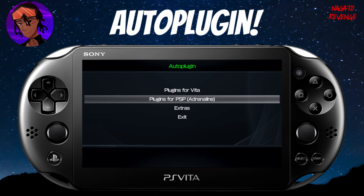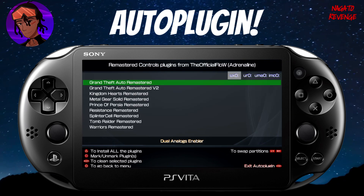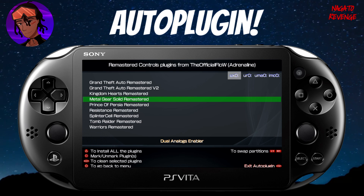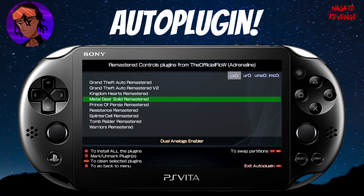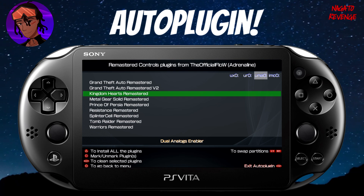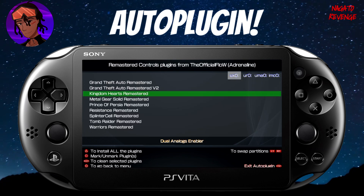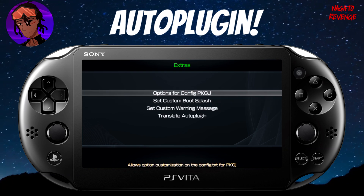If you're into Adrenaline and PSP emulation on your Vita, you can also install plugins for PlayStation Portable. One I'll focus on is the Remaster Controls plugin — for certain titles like Grand Theft Auto, Kingdom Hearts, and Metal Gear Solid, it allows you to use dual analog sticks. Remember on PSP, some games were hard because there was no right analog stick for camera control? By installing this plugin, you can use dual analog sticks for those games. I'll show installing it — just hit X and it updates the game.txt.